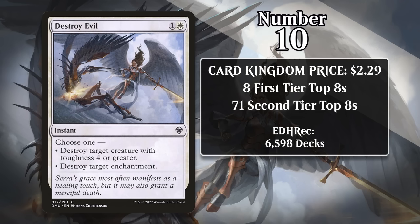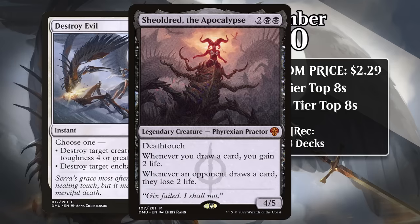At number 10, it's Destroy Evil, which costs about $2.29. It's the only Standard-legal card on the list. For one generic and a white, it's a modal instant that gives you two choices: you can destroy a creature with toughness 4 or greater, or you can destroy an enchantment. It might seem like each of those modes is too situational, but you frequently have a target for one of these modes, and destroying a scary creature for only 2 mana is especially attractive. While it does see some play out of the sideboard, it sees just as much play in the main deck because it is so frequently useful. Destroy Evil's level of success in multiple formats is tied to the success of Sheoldred, the Apocalypse, who's played in every single format where she's legal. Destroy Evil is one of the most common ways to take her down, especially in Standard and Pioneer.